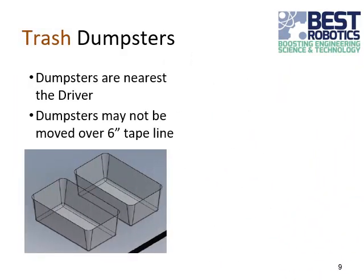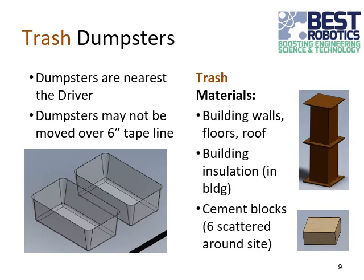Our disposal options begin with the trash dumpsters. There are two dumpsters located along the side of the field close to the driver. The dumpsters are on 6-inch tape lines — please do not move the dumpsters off of those lines or they will be considered disturbed for scoring purposes. You can place the following trash materials in the dumpsters: the building walls, floors, roof, insulation, and the cement blocks. There are six cement blocks scattered around the site.